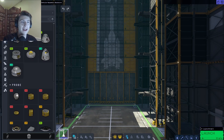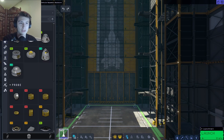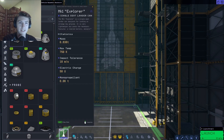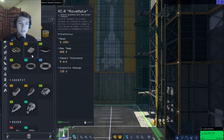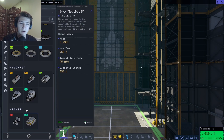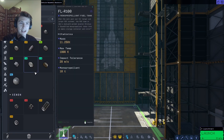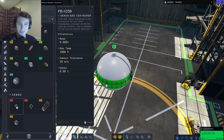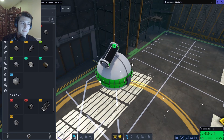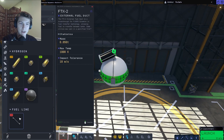The game has received three patches since it was released — basically two bug fixes and then a third one that was bug fixes and new parts. So you can see we have the standard couple of command modules, autonomous command modules, some aircraft cockpits, some rover parts, all these different fuel tank varieties. We got our fuel line too.